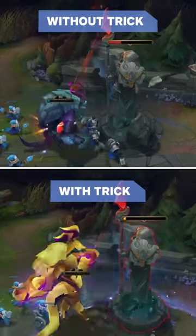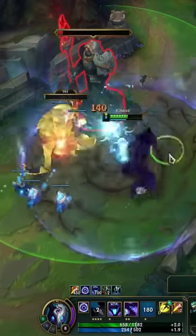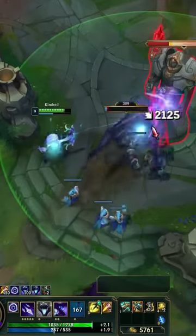Did you know Rift Herald can be healed and even become invincible? These Rift Herald tricks are absolute game changers, so you need to start using them. Kindred ultimate can save Rift Herald when it drops low on health. This trick can be used to provide an extra herald charge on the next tower.